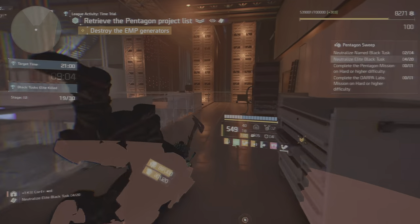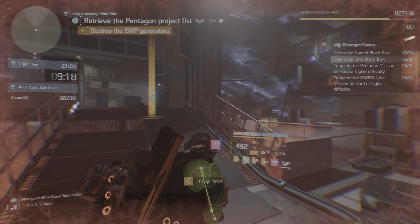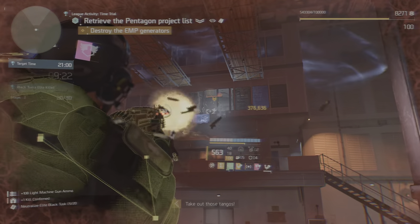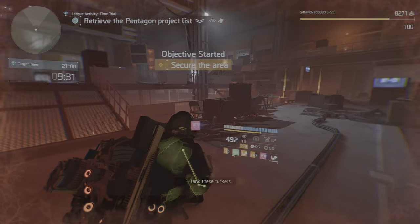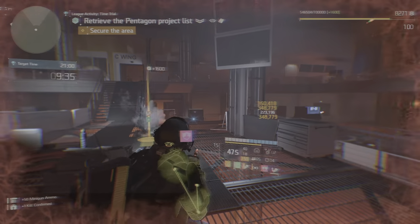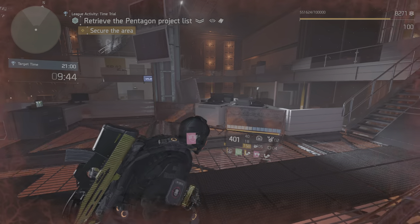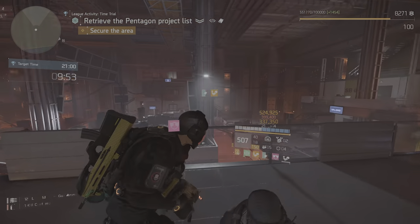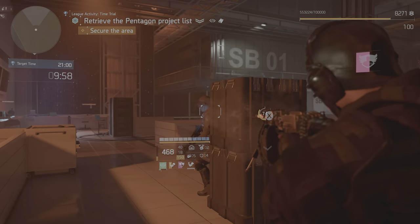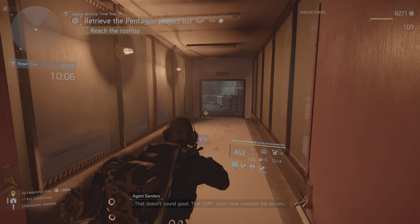System disrupted. System reactivated. System restored. System disrupted again. System restored. The system is out. Error — data corrupted. That doesn't sound good. That EMP must have wrecked the servers. So much for plan A.